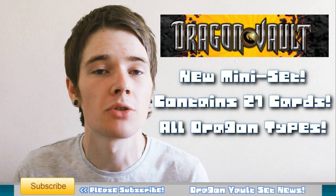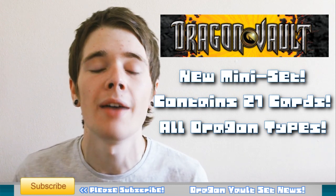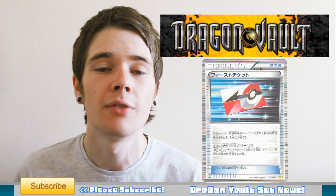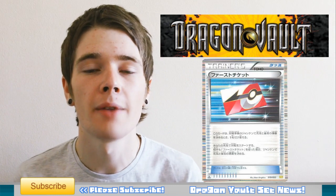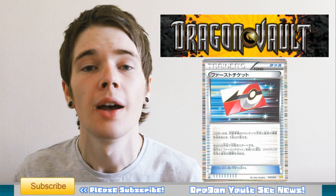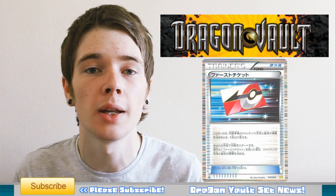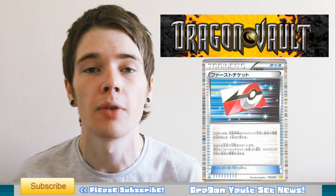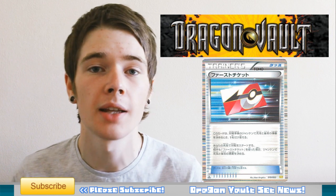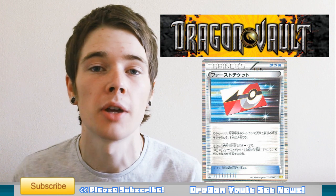We get Experience Share as a Trainer as a Holo, Super Odd as a Holo as well. And the last one is what everyone's wanting to see from this set — Fast Ticket. Fast Ticket is coming to the format very, very soon. When you have it in your opening hand, you get to automatically go first and skip the coin flip. If both players have Fast Ticket in their opening hand, you play Rock Paper Scissors rather than flipping a coin, which is pretty interesting.